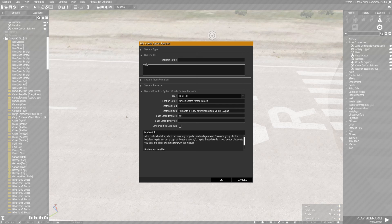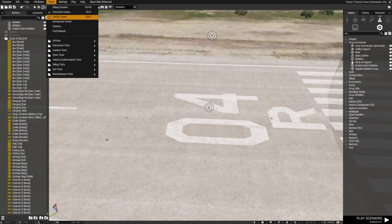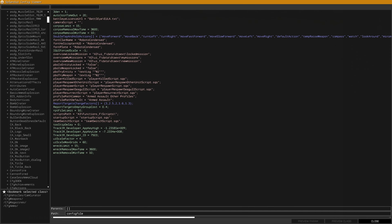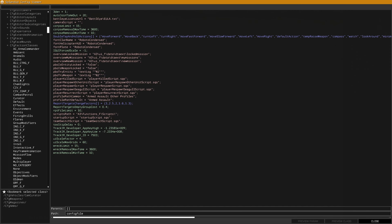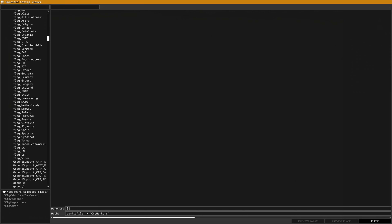Once you open the Custom Battalion module, just name your faction — I named it the United States Armed Forces. In order to find the battalion flag and icon, you would hit OK, go up to the top left, find Tools, then Config Viewer, and scroll down until you find Config Markers and look for the flag you want to use. In this case, the United States Army.